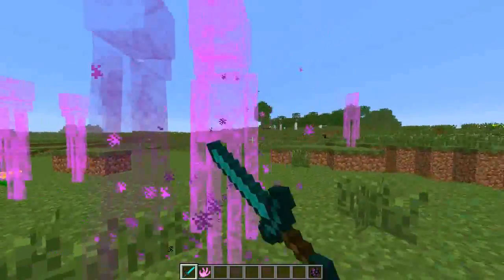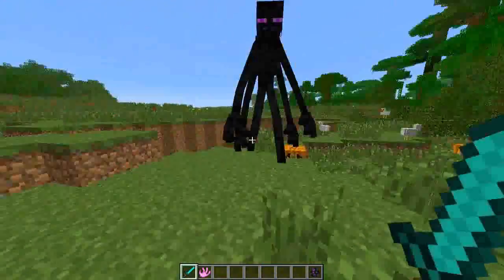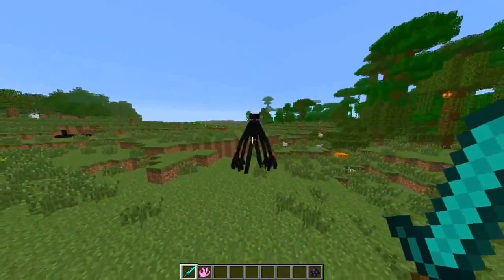So the Mutant Enderman mod is like a normal Enderman that met a person from Chernobyl who offered him free candy — and he ate the candy, so he got a few more arms and some badass attacks.